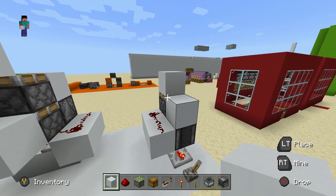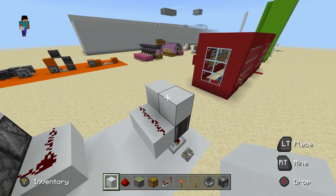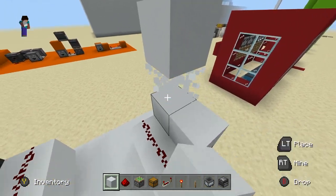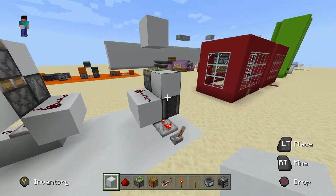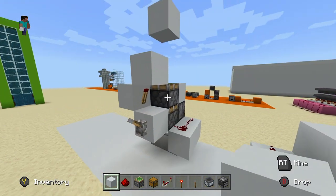The problem with this design is it's a lot more compact, but it can't spit the block back out two blocks because of the observer — it only spits it out one. So this design is really only good for pulling blocks back from two blocks away. Other than that, I really wouldn't recommend using this design at all because you can't put the block back.